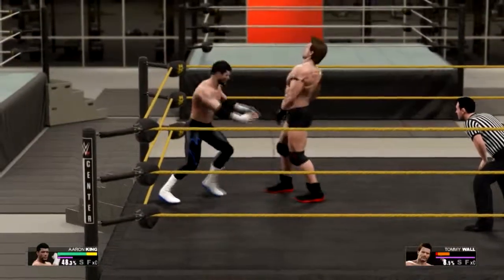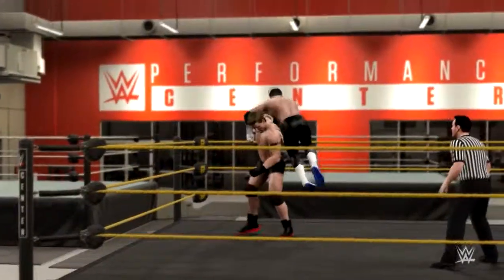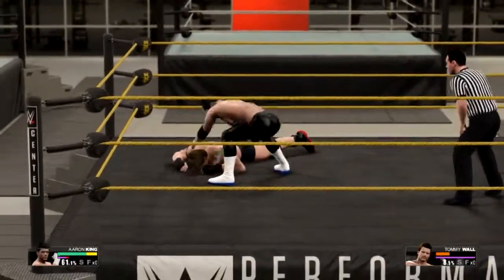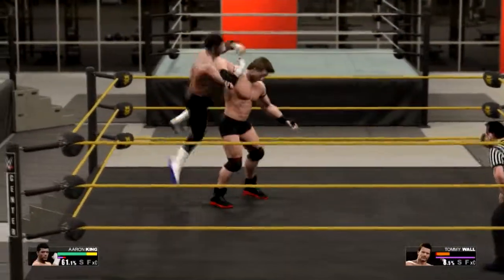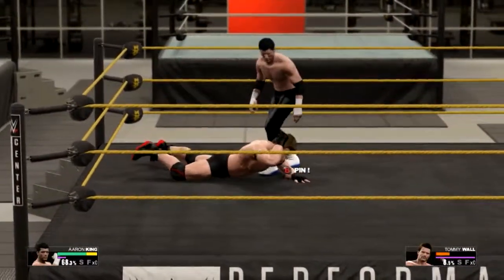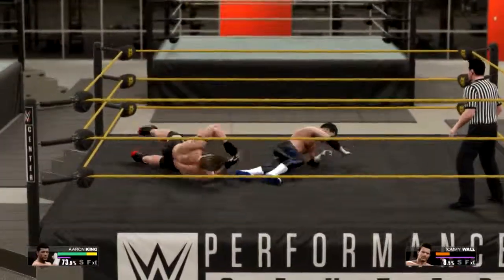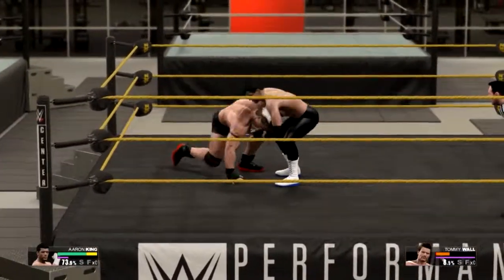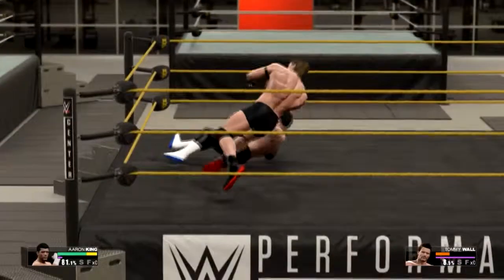We've been putting all our built-up points into stamina, so we haven't had a chance to increase the damage output yet — hence why they keep getting up. But if we repeatedly DDT him he's not going to get up much more, especially when we drop kick him in the face. That was lethal — it looks like he's given up completely. That's a strong DDT.